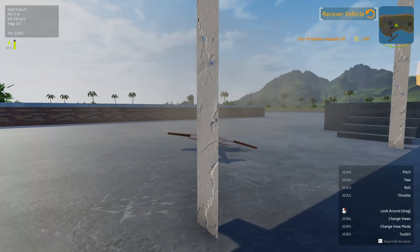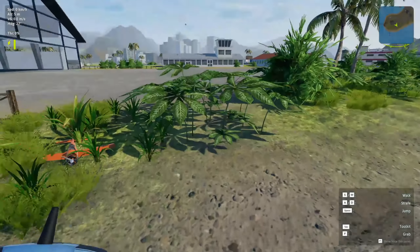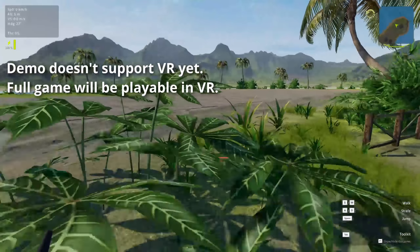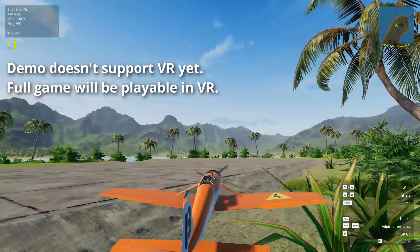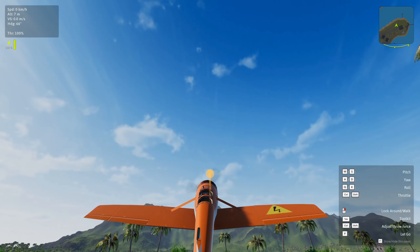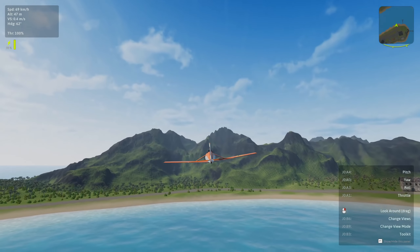Also, the game can be played in VR. The controls for moving your player character around and the way you have to grab your aircraft before launching it — not just press a button — are all interactions that are probably better in VR instead of mouse and keyboard. By the way, even though this is an early demo, my Xbox One controller was immediately recognized and I was able to control my craft with it without any problem.